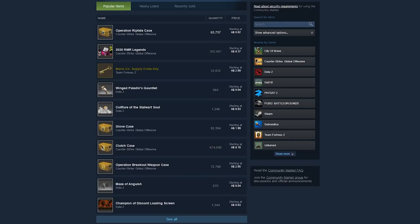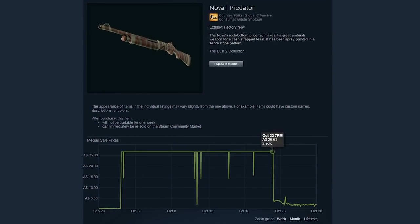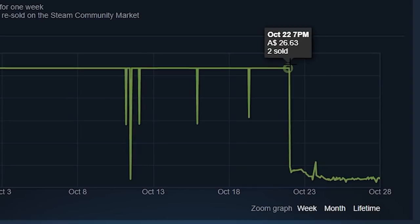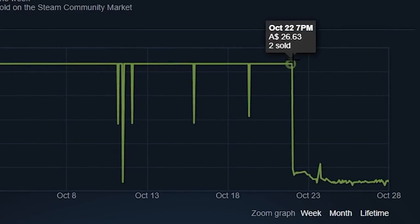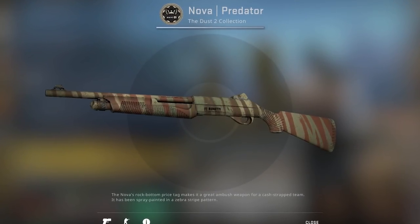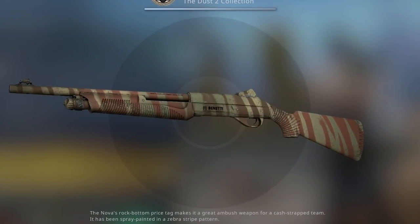For a while now, there's been a fairly elaborate effort to pump the price of a number of items on the Steam market, particularly the CZ Auto Jungle Dashton, and also the Nova Predator. When I first saw this, it was pretty obvious it was part of some kind of elaborate attempt to scam a trading site, but I wasn't sure whether or not it was actually going to work out. Spoiler alert: turns out it actually did.